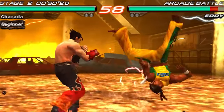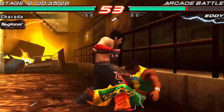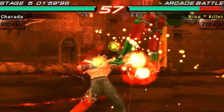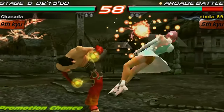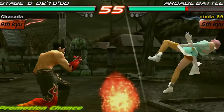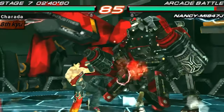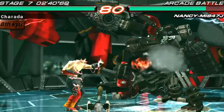Tekken 6 ups the ante with larger, more interactive stages — players can smash through walls and floors to discover new areas. The character customization is more detailed, with items impacting gameplay. The new rage system boosts damage when health is low, and the bounce system adds depth to combos. The scenario campaign mode blends beat-em-up and classic Tekken gameplay. The graphics and story are eye-popping, flipping the script on what we expect from fighting games — you'll feel like every punch and kick is so real you almost feel it.